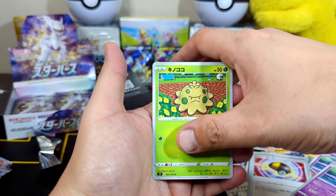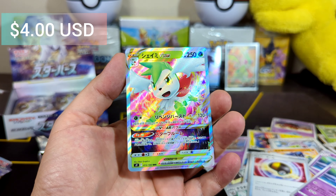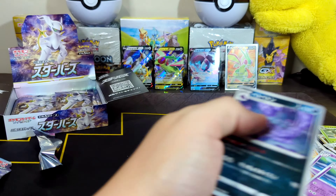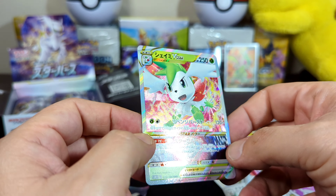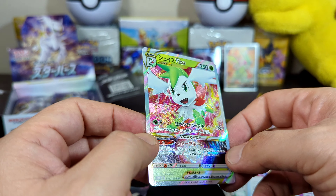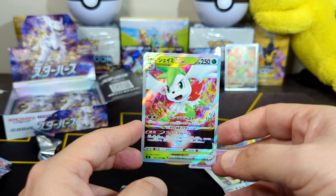Ball toy, Shroomus. We got a V-Star — look at this guys, our first V-Star: Shaymin! Nice. Oh look at the details on this one. He got a beautiful print line as well — right through the middle, cutting through his neck. Oh baby, we got ourselves a freaking V-Star.